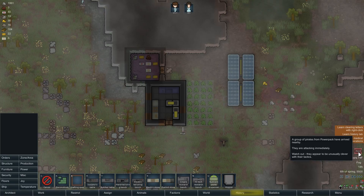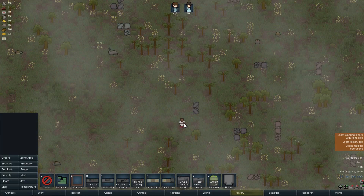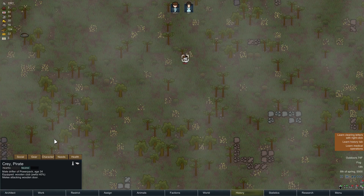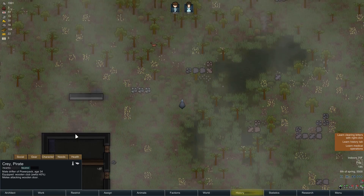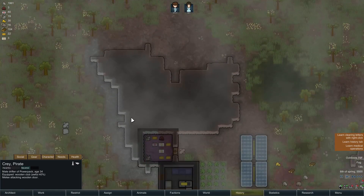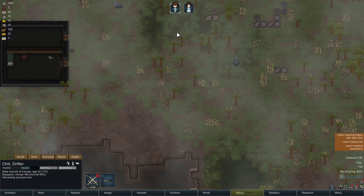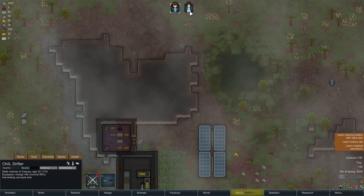That's slightly annoying because my turret isn't going to do much here. Chili, you might just need to shoot him because you do have a gun. Jen is a pacifist super soldier. Unless he's going for a different wooden door... What is your shooting skill, Chili? Actually not bad.